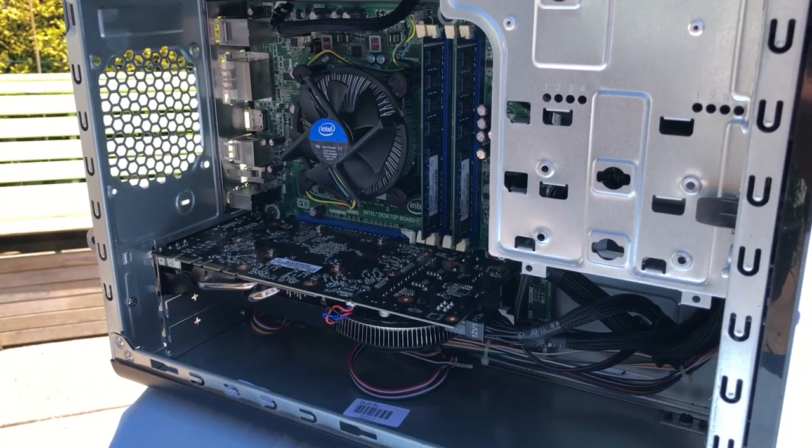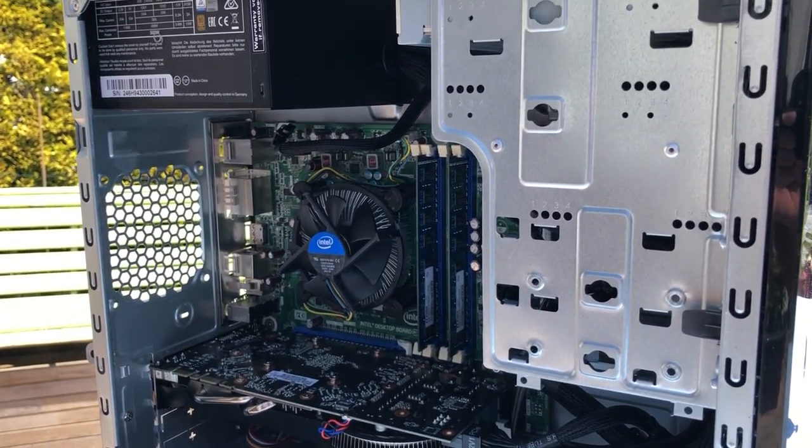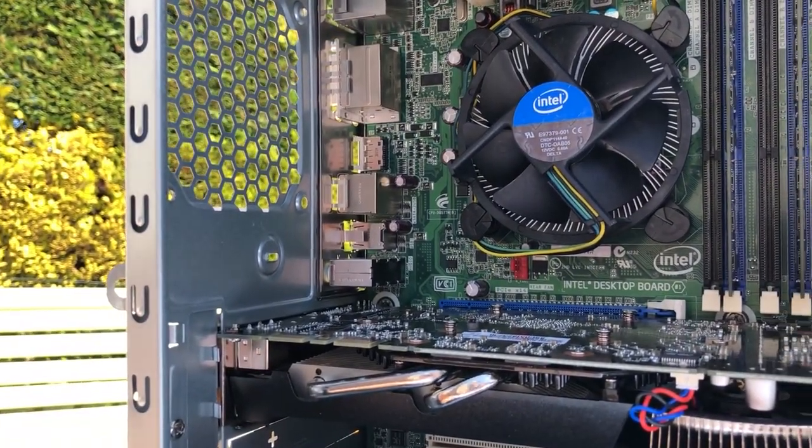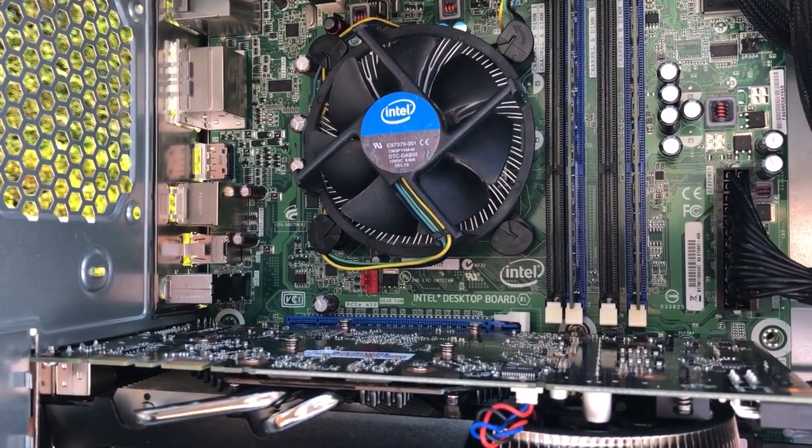I threw together this PC that features pretty old specs. We've got the i3-530 in here — Intel's first core i3 processor. It's a dual-core chip with four threads that can be picked up for about two or three pounds here in the UK.